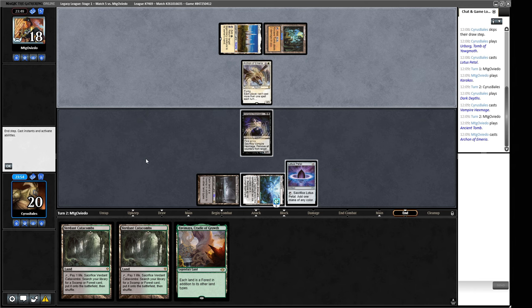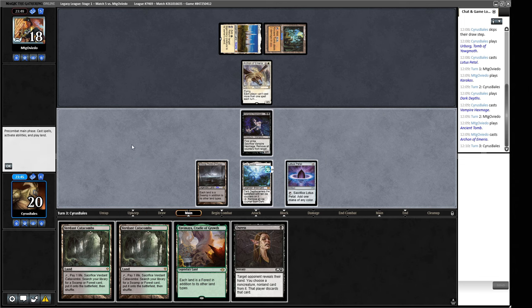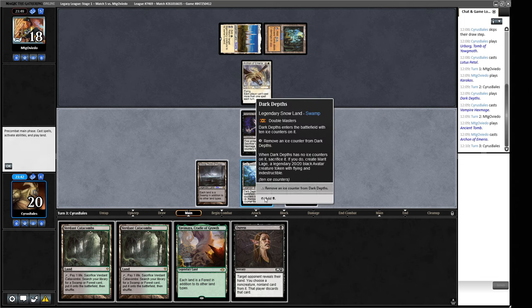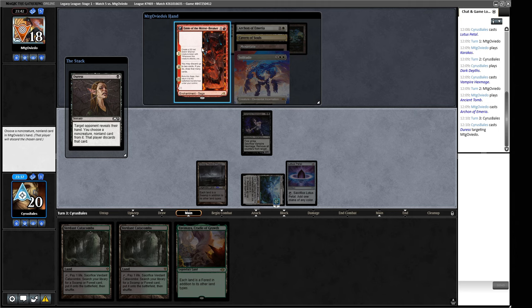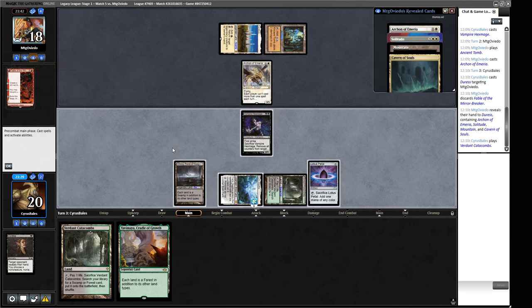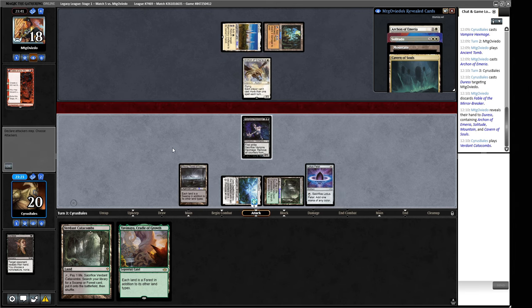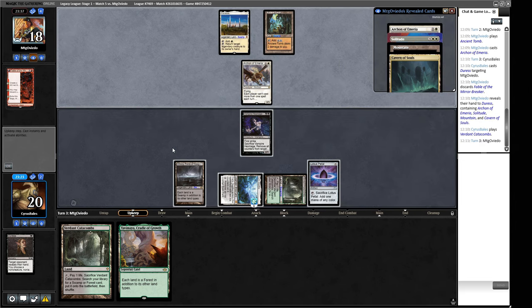We draw a Duress. We see their hand: Fable of the Mirror Breaker and Solitude. We correctly played around some stuff. We can't help their Lifegain by playing Yavimaya. We play that next turn — mana isn't really the problem, it's that we have no action. We draw Ancient Tomb then Urborg. We fetch Verdant Catacombs to thin the deck — fetching to thin is very marginal but we might as well. Opponent plays Cavern of Souls naming Elemental and then another Archon — the beatdown has started.